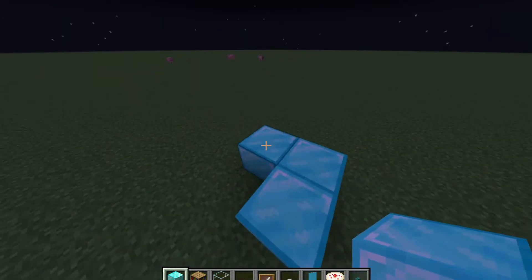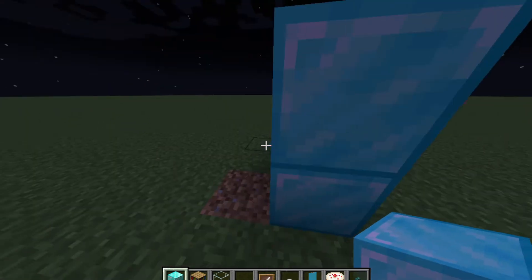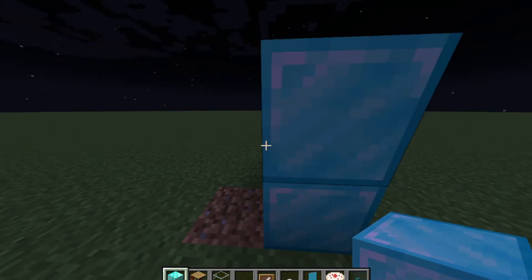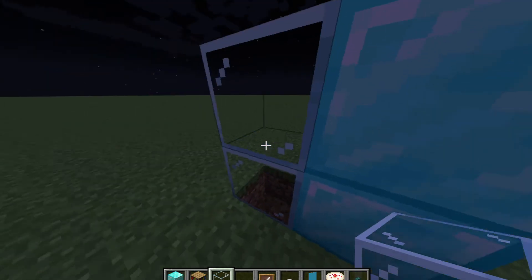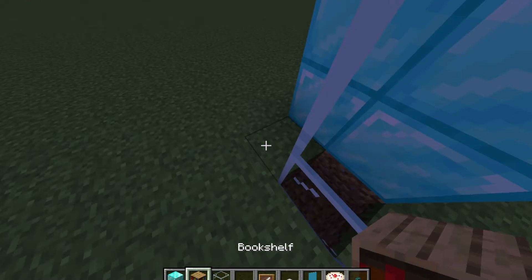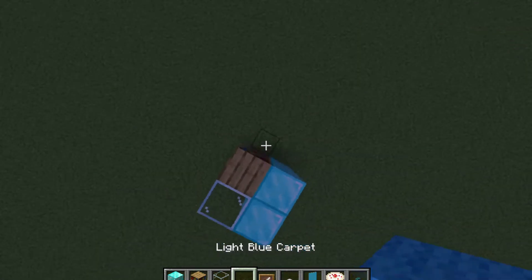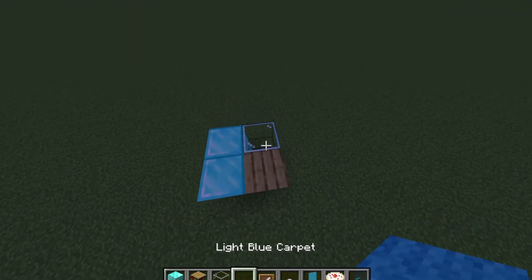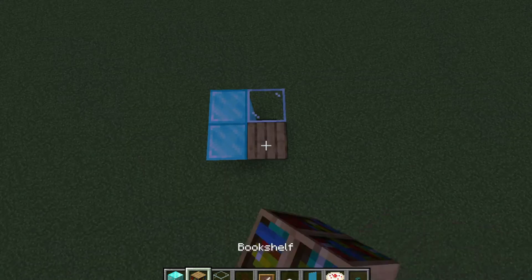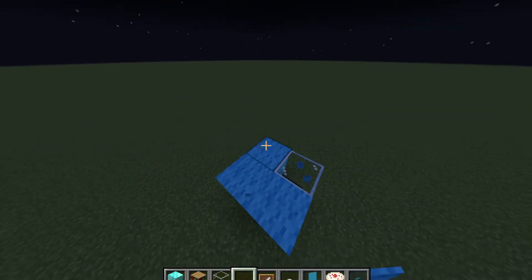Okay, I made this a while ago. You need two glass, I accidentally broke it. Two bookshelves behind the glass, and then you need wool and a carpet. Put the carpet on like that — whoopsie. We're doing good.